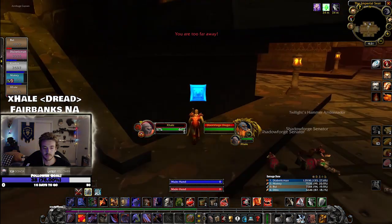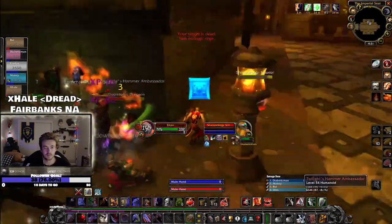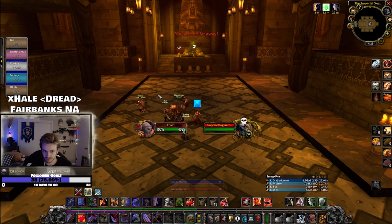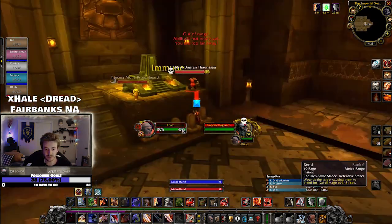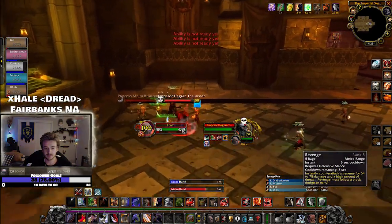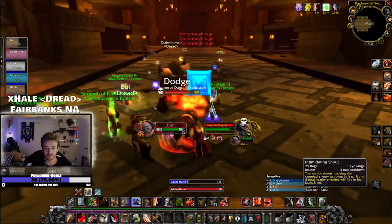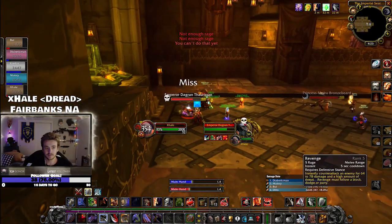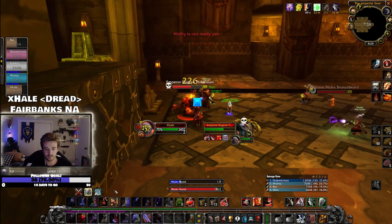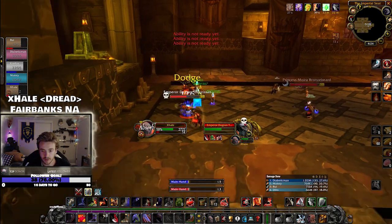If you've gotten to this point, you are ready for the last encounter. You need to fight the Princess with the Emperor — there is no way to separate them. You cannot CC the Princess, but she will heal the Emperor from time to time, and the Emperor himself will enrage and do a little more damage. He hits pretty hard, so save your larger cooldowns for this section. If you are trying to save the Princess, the only thing you can do is ignore her — just don't forget to turn the quest into her after she becomes a friendly NPC.